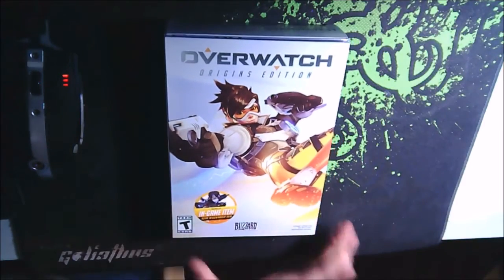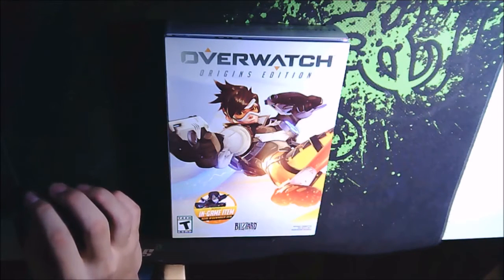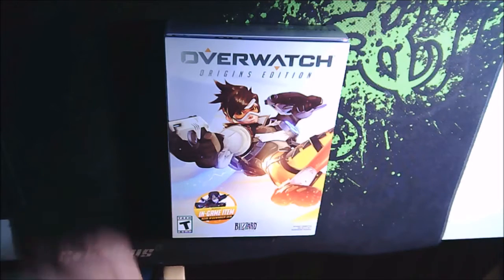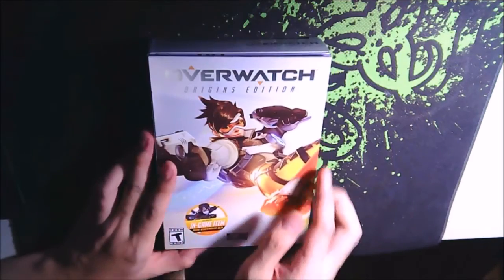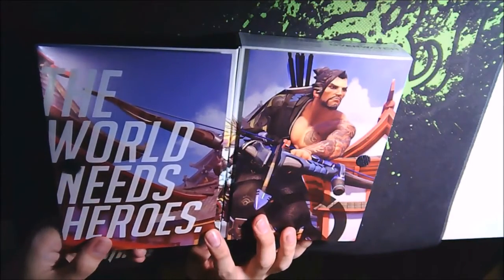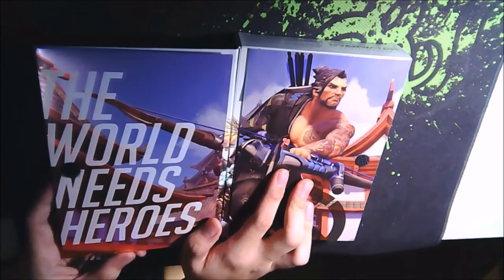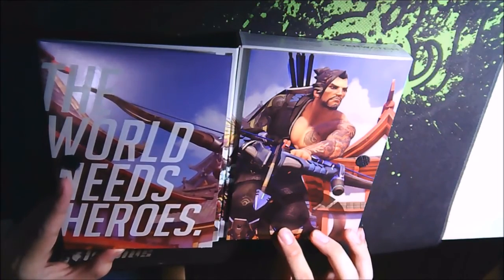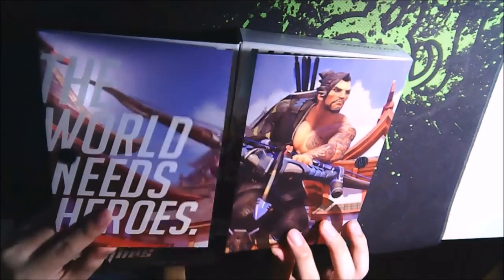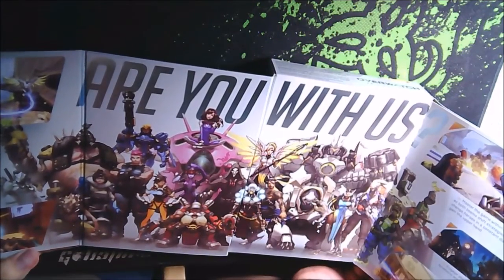So what does a Blizzard box have? Very typically, you have the box itself with a fold here — that's typical for a Blizzard one. We can open this to see more of what's inside. It says 'The World Needs Heroes,' and we can see another character here — Hanzo, if I'm not mistaken.